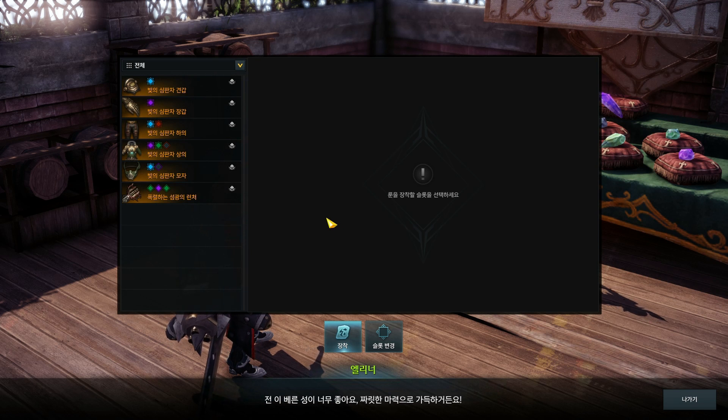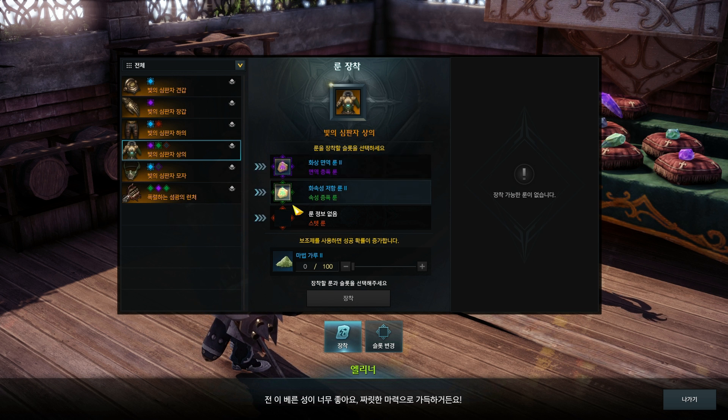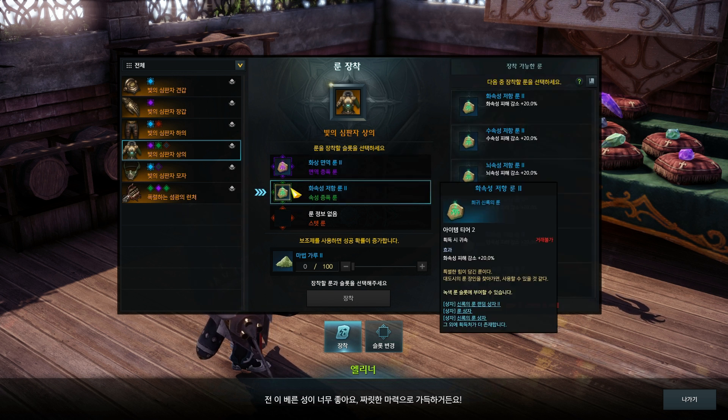Now brace yourself — we've arrived at the hardest part of min-maxing: rune slots and runes. There are four different colors of runes: red runes increase some combat stats; blue runes increase damage against a certain type of enemy; green runes decrease damage you take from certain elements; and purple runes make you immune to certain status effects. There are also two different rune slot types: normal and amplified.